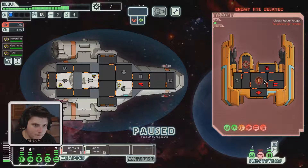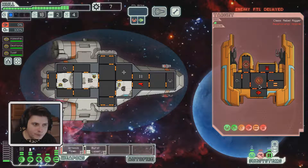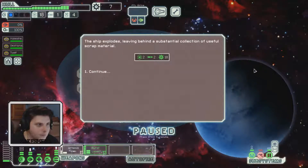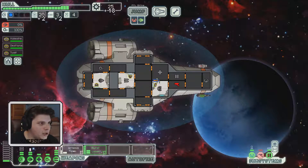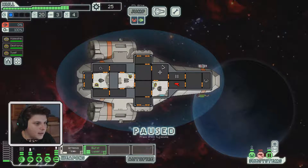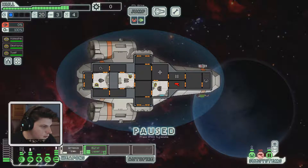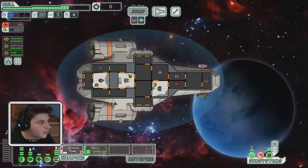Enemy ship appears to be powering up — we're not worried about that at all. Fire when ready! Much needed scrap — fantastic. We can actually upgrade our power now. Let's do that. Bingo, now we have secondary shields — beautiful!